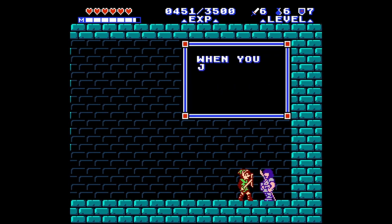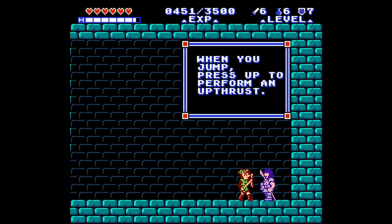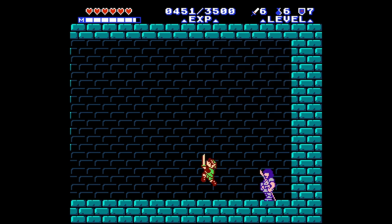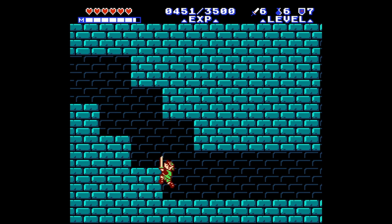This is the knight that teaches us the up thrust. Press up to perform an up thrust — up stab, up sword, up move, whatever you want to call it. So now we can do down, up; down, up; down along, up — in that order.